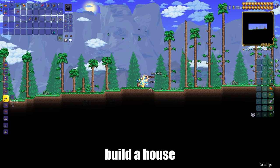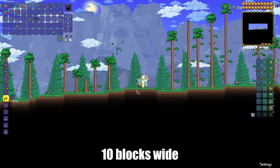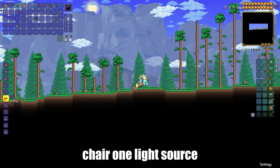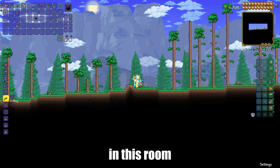To spawn this NPC, you will need to build a house that will be at least 10 blocks wide and 6 blocks high. Have one table, one chair, one light source, and one door in this room.